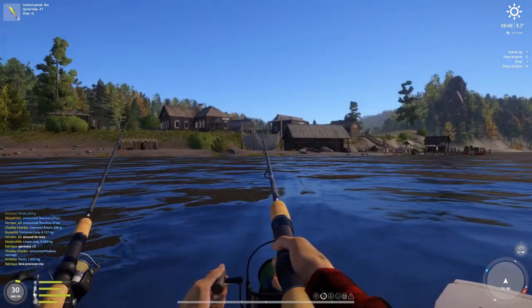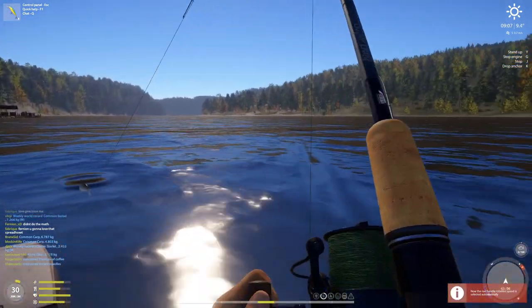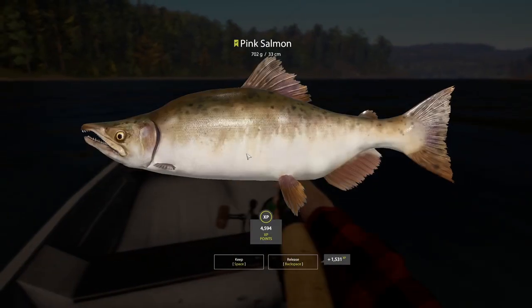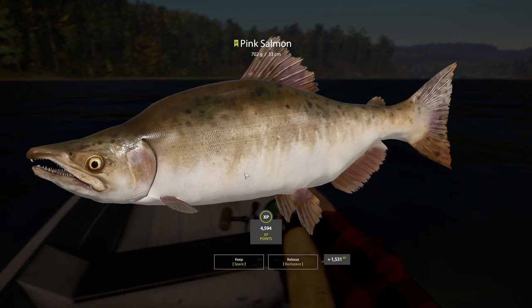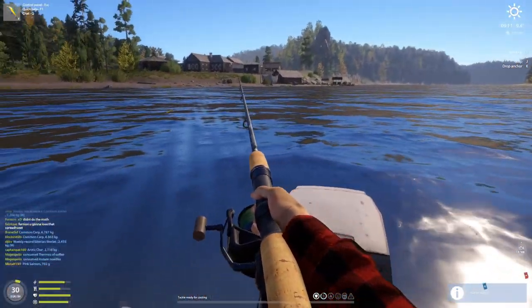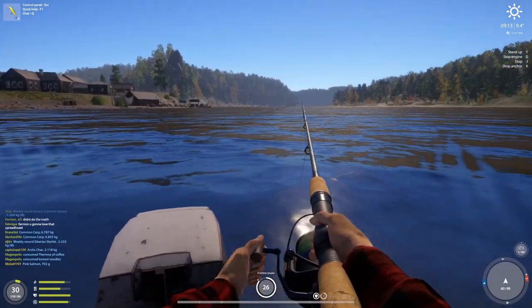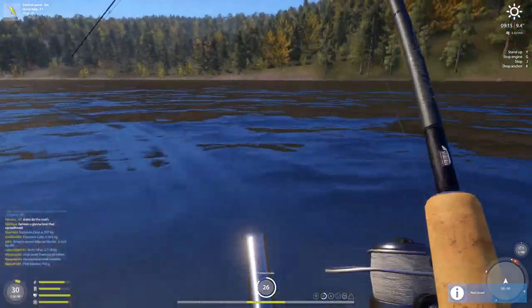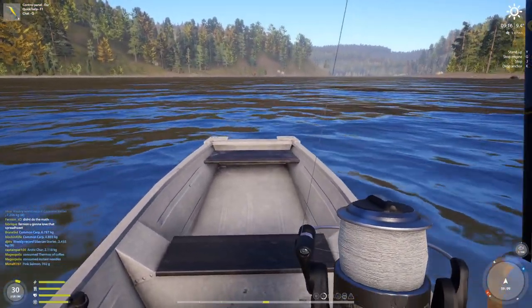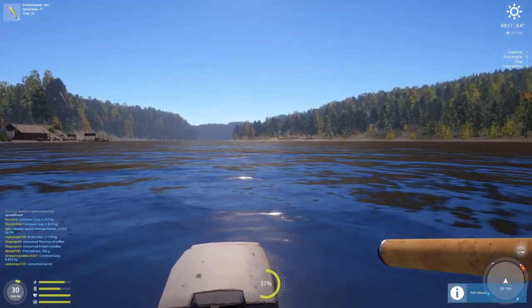Let's see what we get today — what's our first fish? Wow, look at that — 702 gram pink salmon! Anything on our other two rods? No, but this is the hole we need. And there we go, our other rod has something on it — let's check it out. A non-marker pink salmon, so we'll just throw that back.